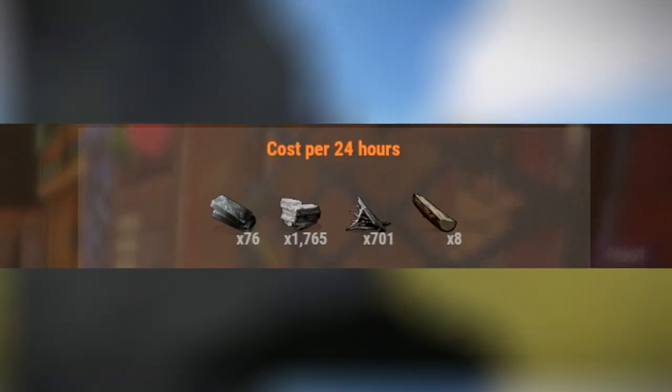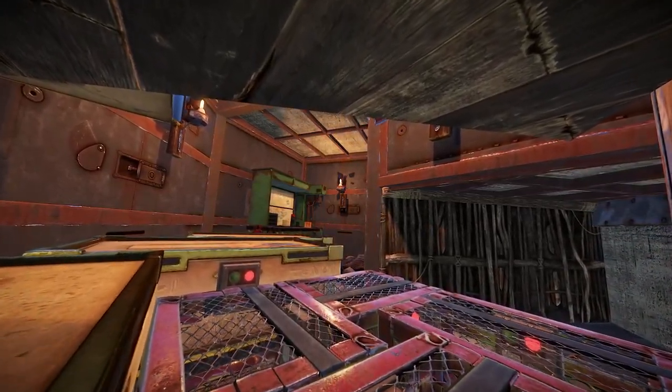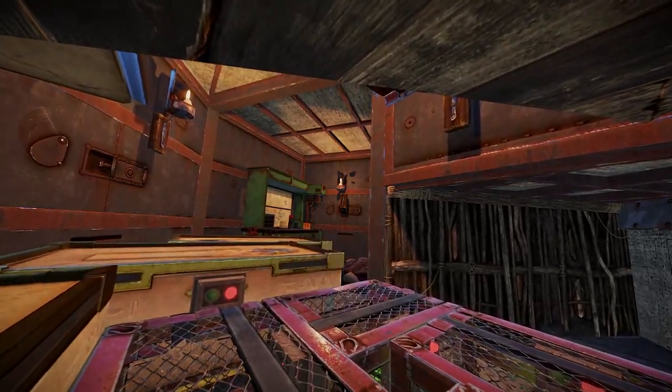This rust base design is also progression based. What this means is that you can pop down the starter unit at the beginning of the wipe and upgrade it as you gain the materials. You don't have to build this all at once. But that's enough introduction — let's get into this.